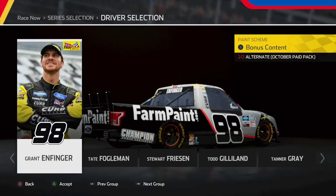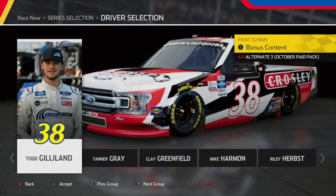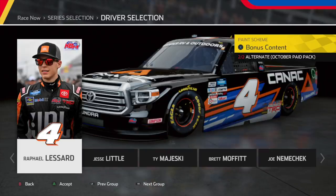Heading over to Stewart Friesen — we've seen this scheme multiple times with basically the same template, but hey, if it's not broken don't fix it. Then we head over to Todd Gilliland, and honestly this truck looks better in-game than it does in real life. I feel like they really lacked on the font for the number, but it's okay. Heading into the final two schemes, we have Raphael Lessard's number four Toyota Tundra. This thing looks great — I love the simple aspect of it. The black base with the design on the side is a beautiful-looking scheme, perfectly executed.